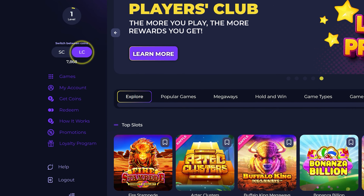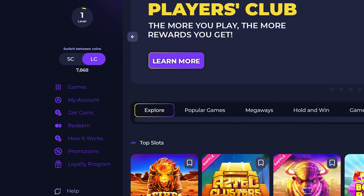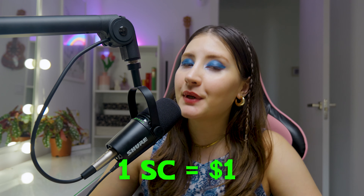How does this casino work? You can play for free using their Lucky Coins. While these coins hold no real value, they contribute to your rewards progression. The real excitement begins when you play with Sweeps Coins, as they can be exchanged for actual cash prizes at a rate of 1 Sweeps Coin per 1 USD.